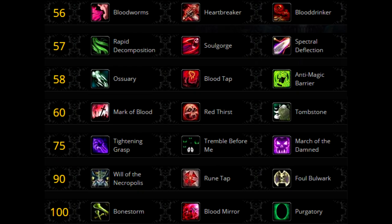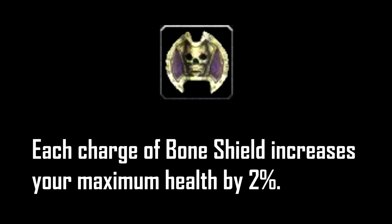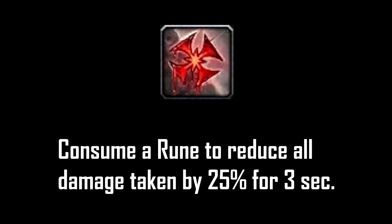Tier 6 level 90: for all general fights you should go with Fal'dorei Bulwark. It increases your max HP, making it so your Death Strikes heal you for more, and it has very good synergy with Ossuary, meaning you will have 5 or more Bone Shield charges to make your Death Strikes cheaper. The other choice is Runetap — if the fight has consistent and high predictable burst of very high damage, you will definitely want Runetap. Wall of Necropolis gets a mention because it's easier to get out of Purgatory when you proc it.